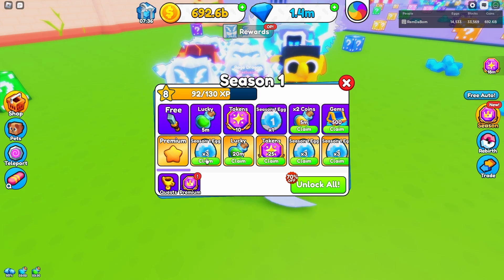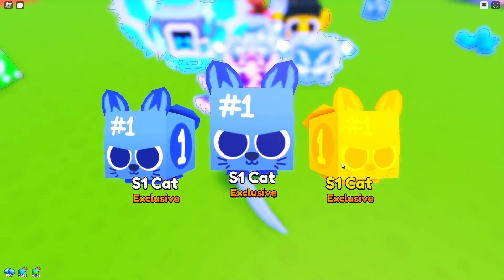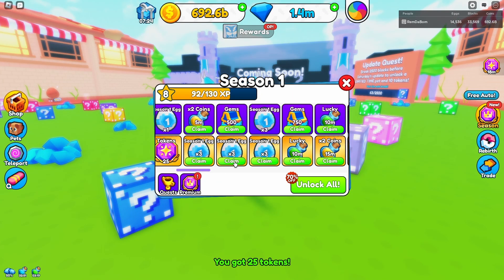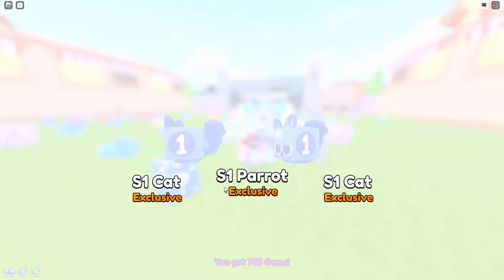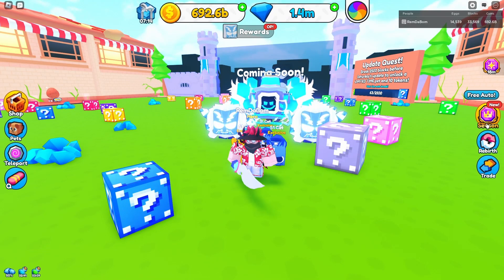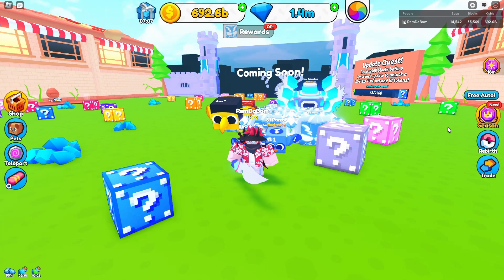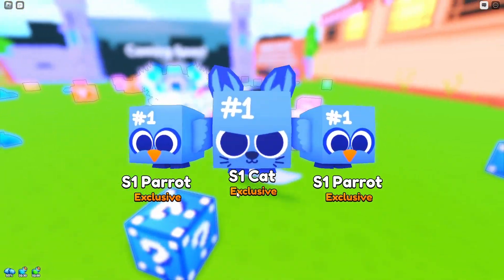I have a lucky on, so let's open up 3 season eggs. Imagine we get something good. We did get a golden season 1 cat — nice, I will take that. Let's get 25 tokens and some gems. Let's open another 3 eggs — we got a season 1 parrot. Let's open another 3 — we got three season 1 cats. I do like how they made these with the number 1 on them, they're cool. And 3 more season 1 eggs — we got 2 parrots.